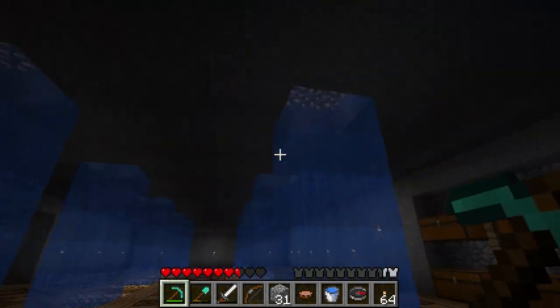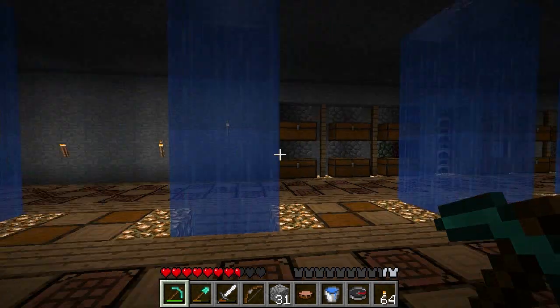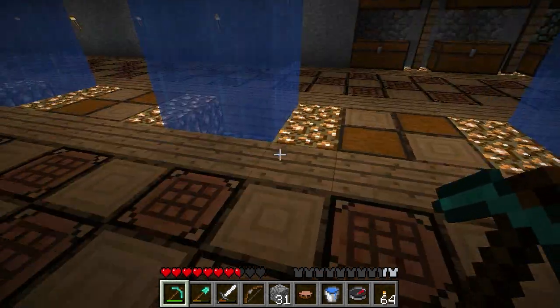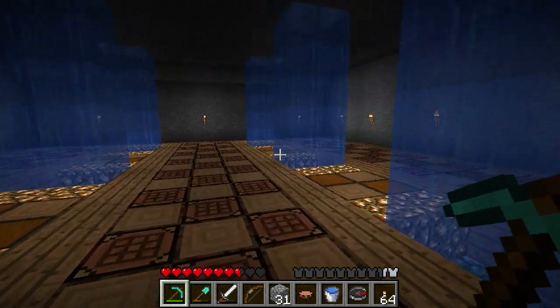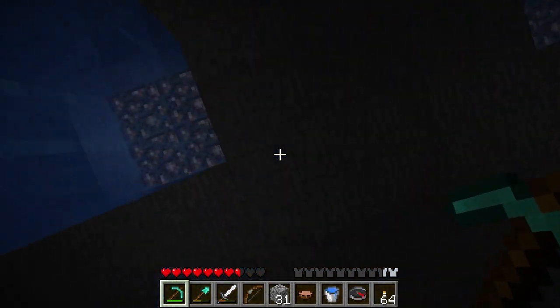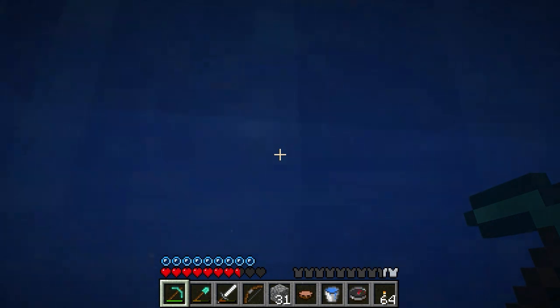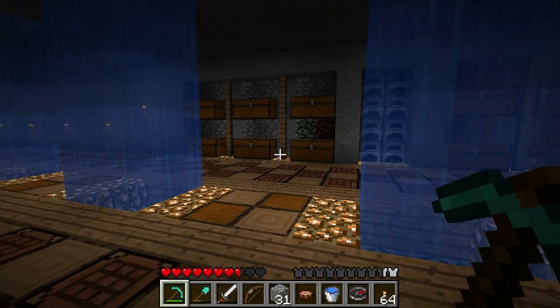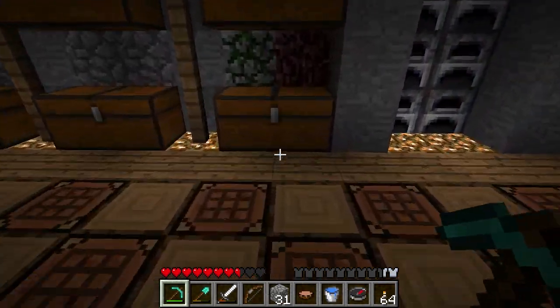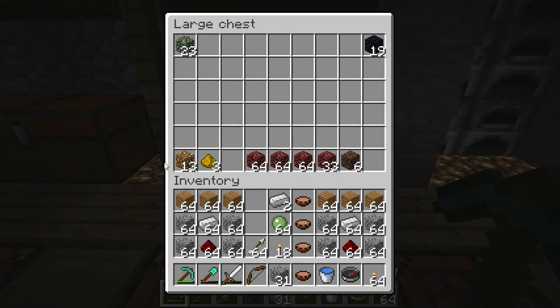I was down to about two pieces of glowstone, so I had to go to the Nether to finish up the rest of these streams. I think I added four more down this way, because the room ended right around here. I had to add all this glowstone along the bottom and up here. I went to the Nether and pretty much cleared out all the easily accessible glowstone — still got 13 pieces left out of about a stack and a half.